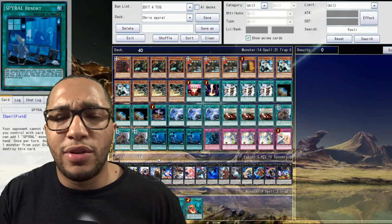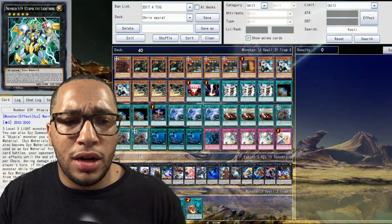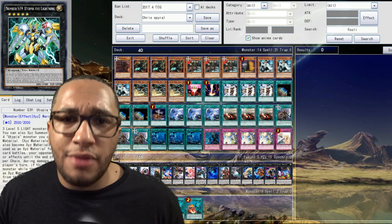Then three Resorts — you guys already know Resorts. Amazing for recycling back all your Spiral cards, et cetera. Utility Wire — taking it as a one-of. Honestly speaking, it's not that great. More of a win-more card. Might take it out. Right now it's just a solid one-of for testing purposes.